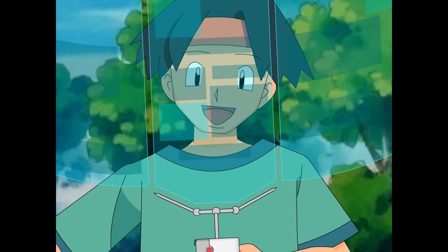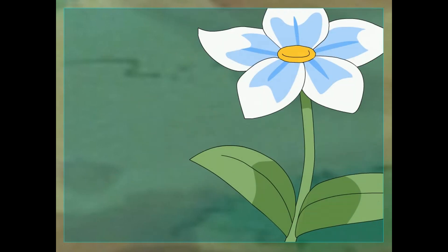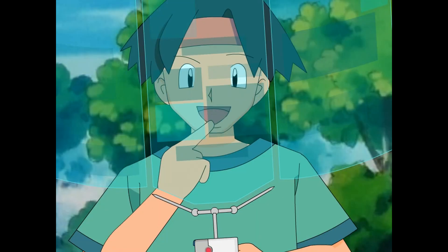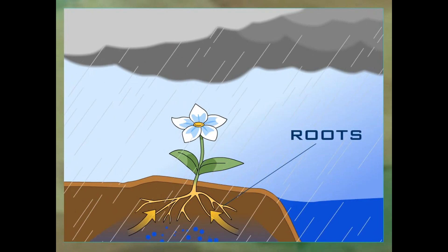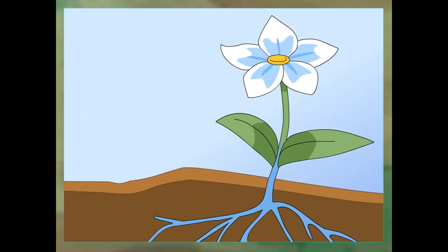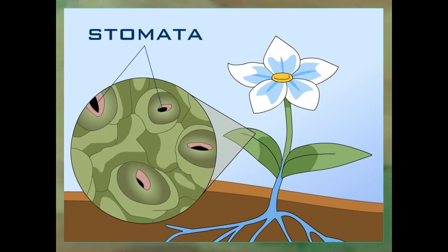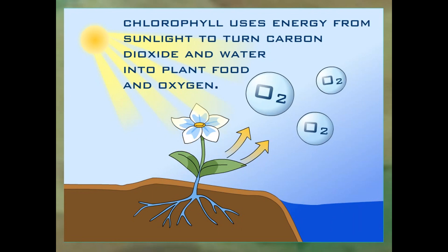But how do you feed a plant sunlight? In every plant cell, there is chlorophyll. Chlorophyll absorbs the energy in the sunlight to power making food from the carbon dioxide and water. Where does it get the water from? When it rains or someone waters it? Right. So when it rains, a plant soaks up water from the ground through its roots. The water is then carried up through the stem to the leaves. Now, the leaves breathe in carbon dioxide through tiny holes called stomata.